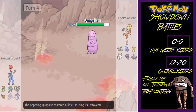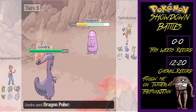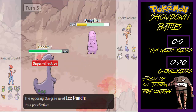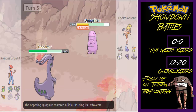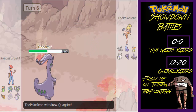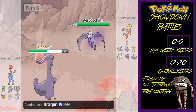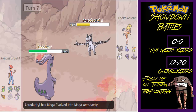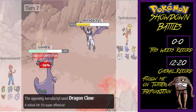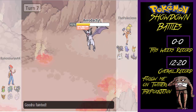He then brings in Goodra. I realized this thing is going to be annoying and top priority is to kill it. He went for Dragon Pulse, I went for Ice Punch — it did 56% damage. I ended up switching out into Mega Aerodactyl because its attack was a lot better than Quagsire's. Good thing I ate up the Dragon Pulse — I was really scared. I Mega Evolved and went for Dragon Claw. The Speed drop from Gooey didn't really matter.